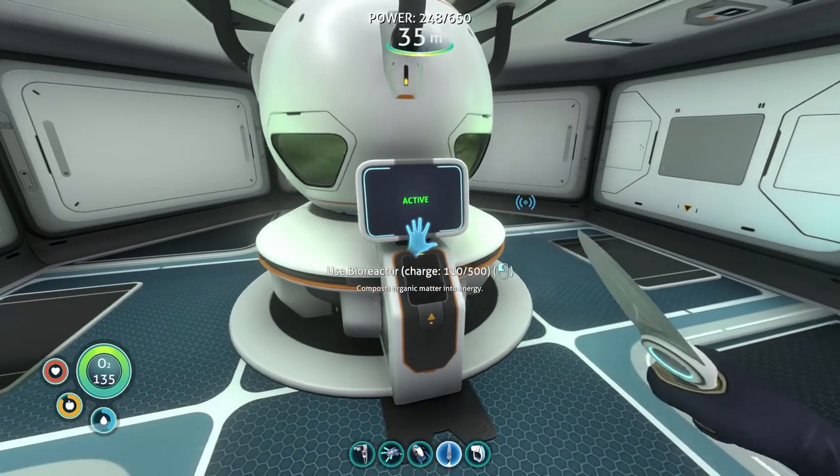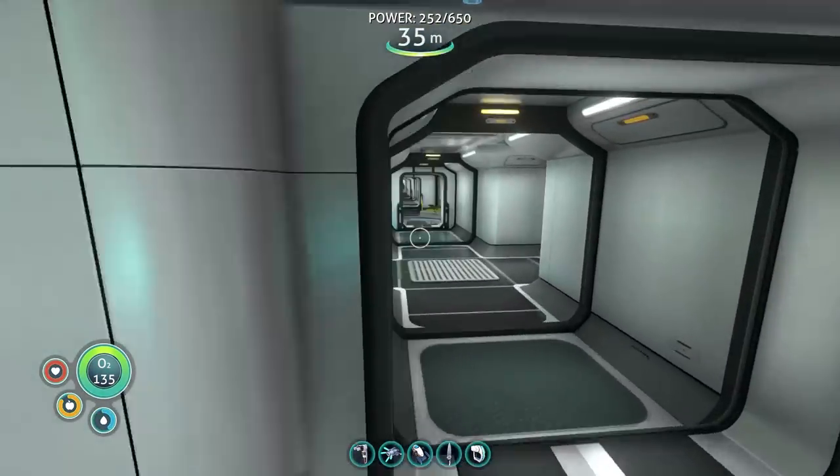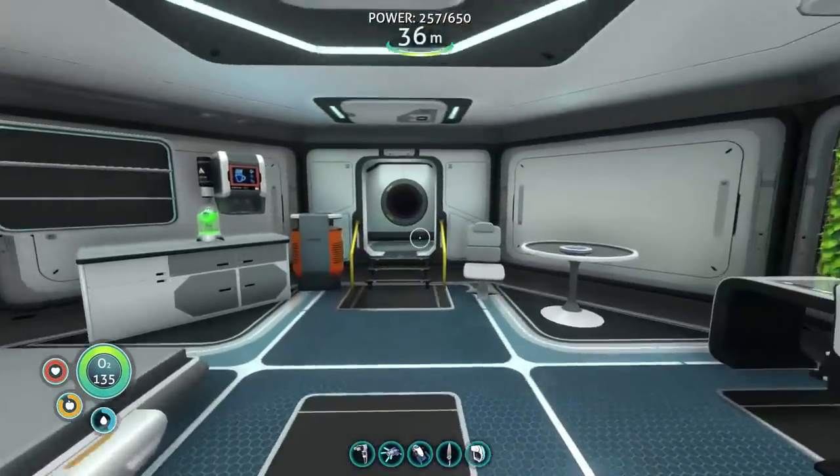This episode includes all of it — the bioreactor, the moon pool, the hallways, the scanner room, the observatory, all those separate things, our living space. Actually, hold on — before we go, it's dark outside. Can we sleep?